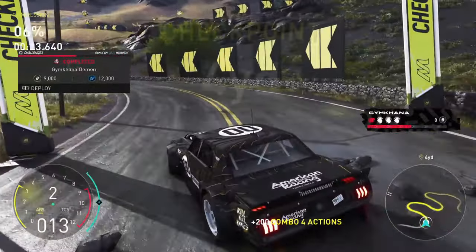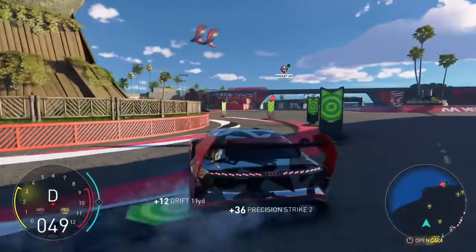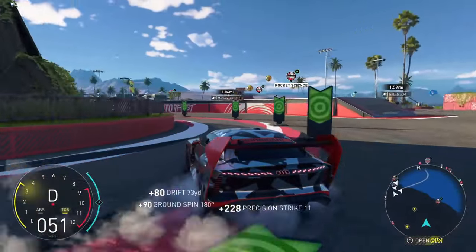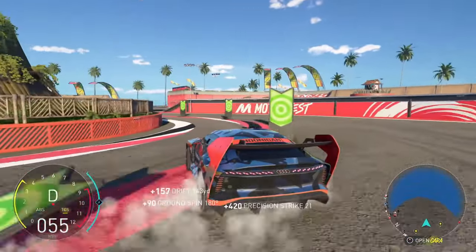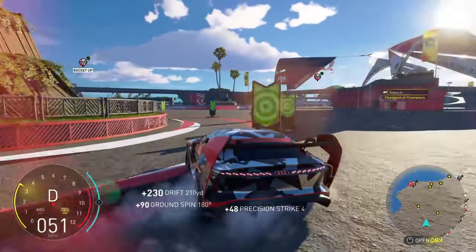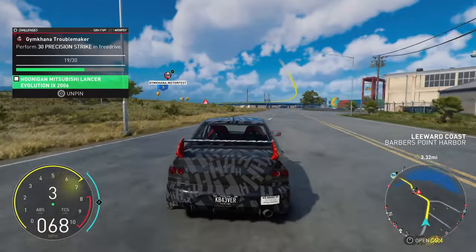You also have to use the Audi S1 in free drive while doing precision strikes. Keep in mind you're going to have to do 50 of these in this one, so this will take a bit of time. One big trick I've learned is you can drift into the poles — for the other challenge you'll have to be in the Vulcana event — so aiming for a pole or even a fence is probably the best way.